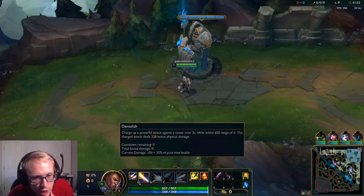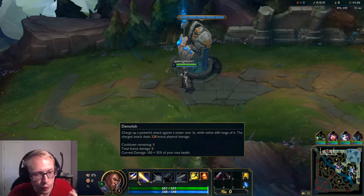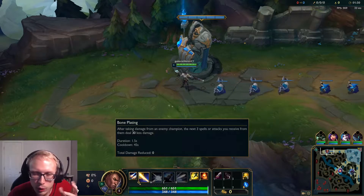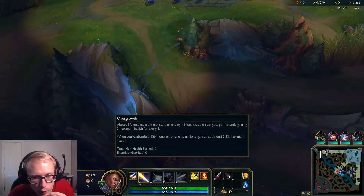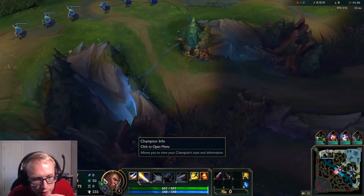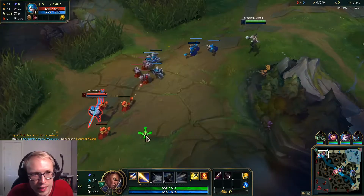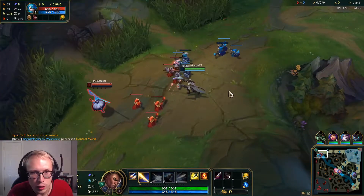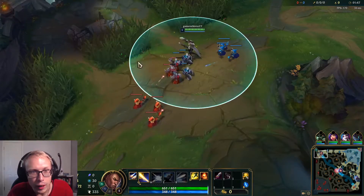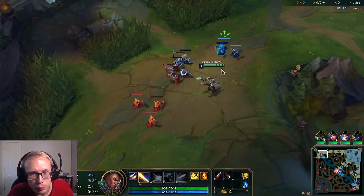We're going Grasp and Demolish, so when we embrace the Hullbreaker ability we also have Demolish, and that gives us tons of damage to towers. We have Bone Plating so we don't die in trades, Overgrowth to gain more health, and Alacrity and Last Stand give us a little bit of attack damage. As a tank we'll be able to take better trades and when they try to one-us we'll probably survive.